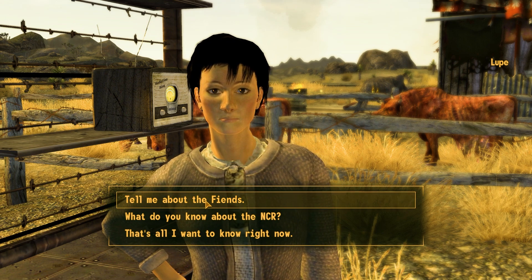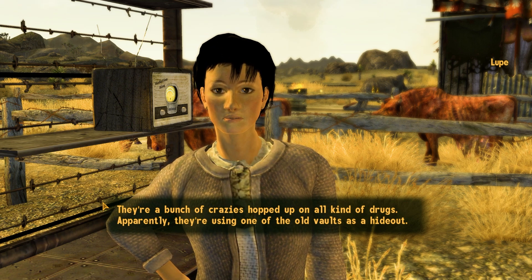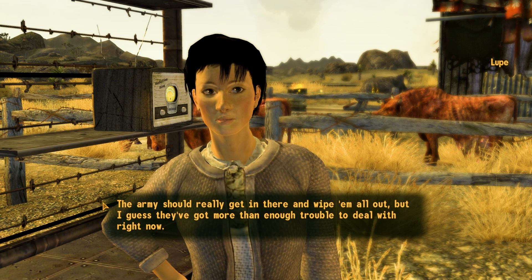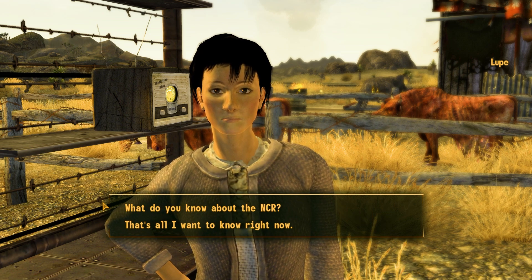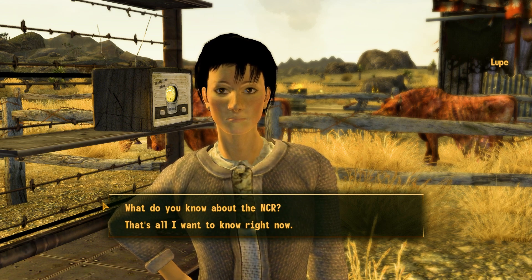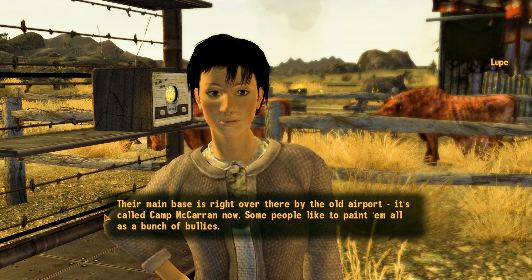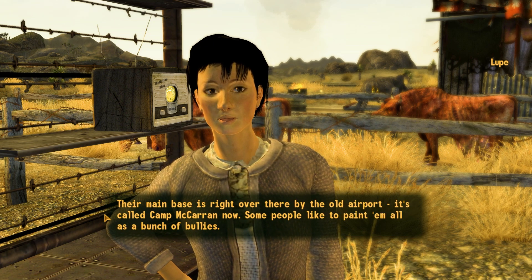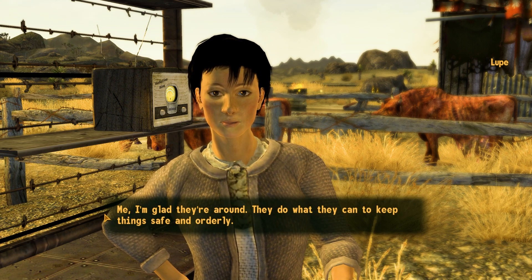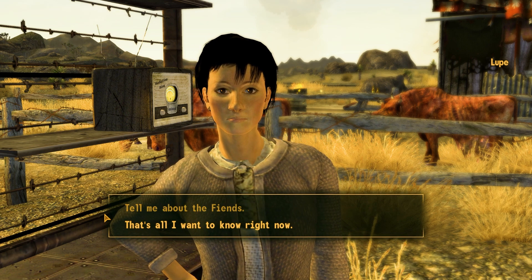'Tell me about the Fiends.' 'They're a bunch of crazies hopped up on all kinds of drugs. Apparently they're using one of the old vaults as a hideout. The army should really get in there and wipe them all out.' So there's a vault with Fiends, probably somewhere around those warehouses. 'What do you know about the NCR?' 'Their main base is right over there by the old airport — it's called Camp McCarran. They do what they can to keep things safe and orderly.'